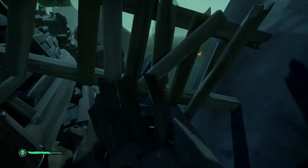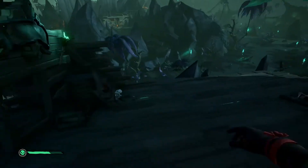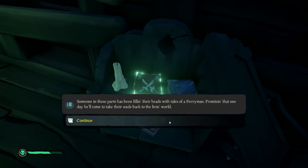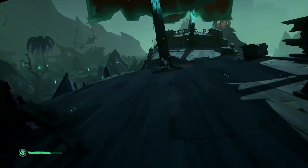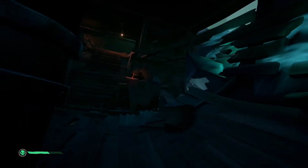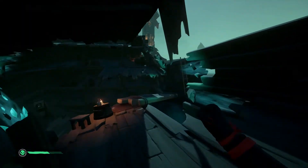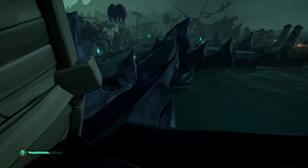In a moment I'm gonna find the first cursed captain journal. Jump up to the top of the ship, go down to the captain's quarters and to the right — that's your first journal. Now I'm trying to look for a way out. Just take the ladder up and jump back out. Fairly simple.